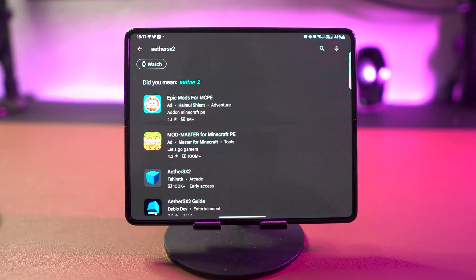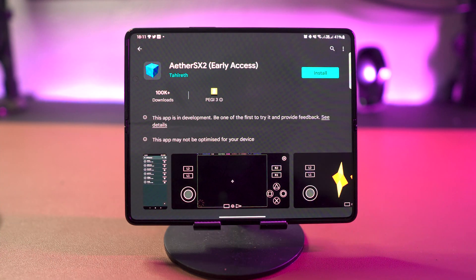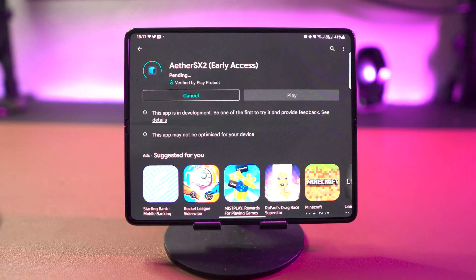As promised, this is how you get PS2 games up and running on your Android device. The first thing you want to do is go into the Play Store and search EtherSX2 — one word — and it will come up in the search results. Click that and download it.